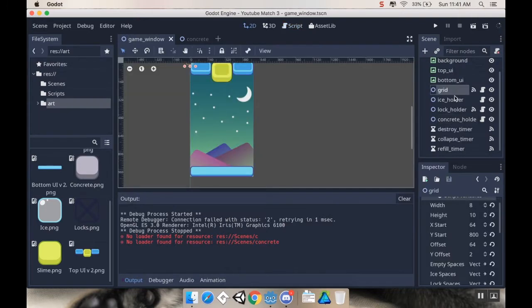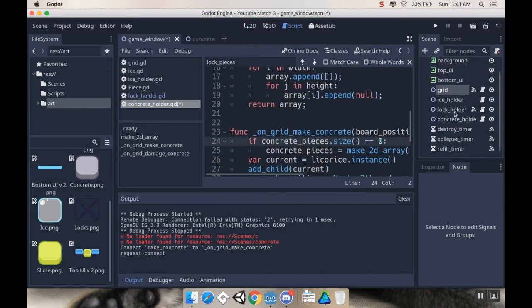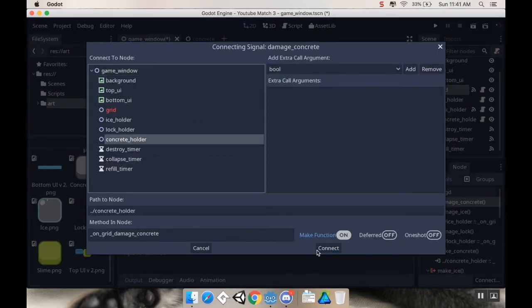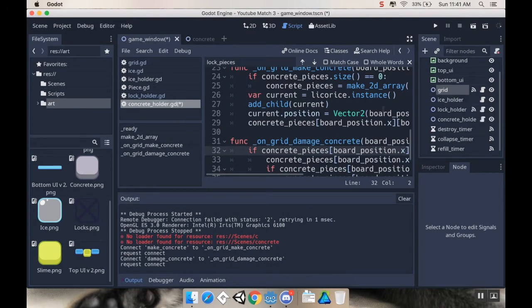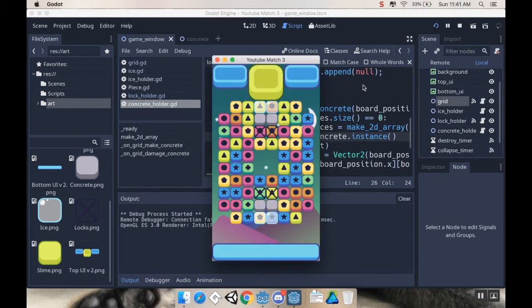Now I'm going to take a look at my grid and connect the signal make_concrete to the concrete holder, and then connect damage_concrete to the concrete holder. If I hit play, I should see the concrete show up — and there we go. So now I can't swipe in or out of those spaces, because as far as the grid is concerned this is just a null space. The functionality I want is: if I make a match near a concrete piece, I want to damage the concrete pieces in the four cardinal directions around every matched piece. Right now that's not happening, so that's what we'll work on.